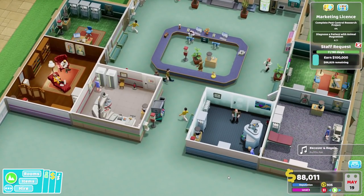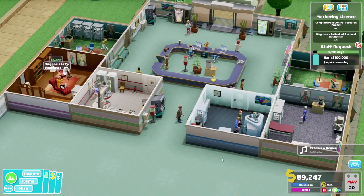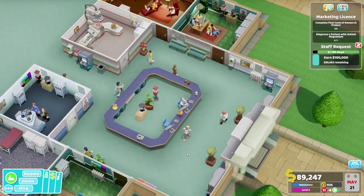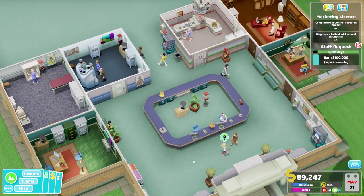Hello everyone and welcome back to Two Point Hospital where everything seems to be going quite well. We've got $89,000 to play with and we've also got $935,000 Kudosh, which is rather nice.